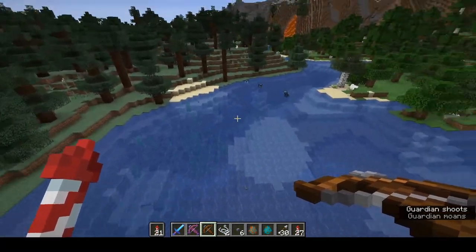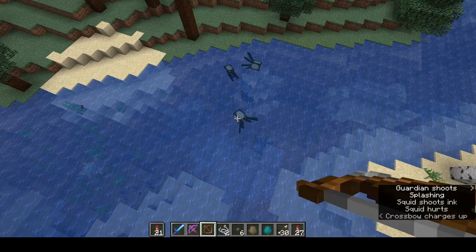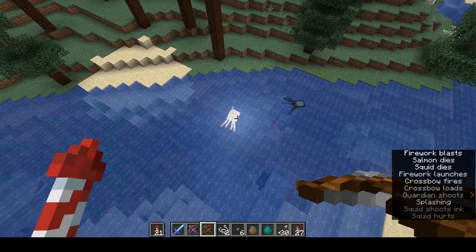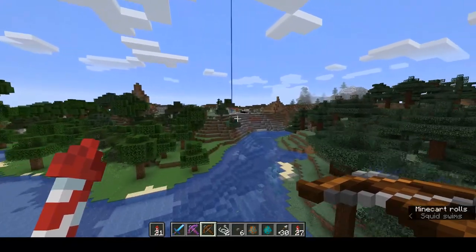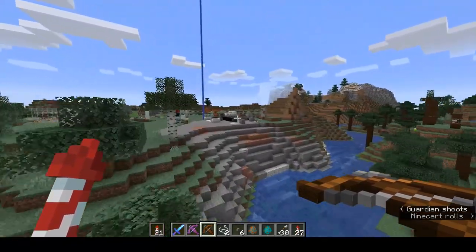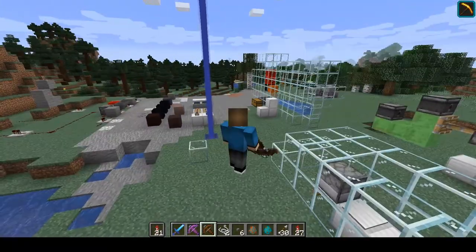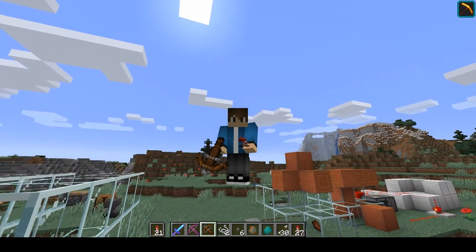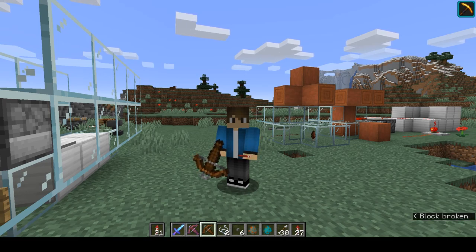So there you have it. Even these guys — if you want a squid — they only last one shot because they don't have enough hit points for anything. But there you have it: crossbow and rockets, aka the rocket launcher. Should be good fun for anyone.